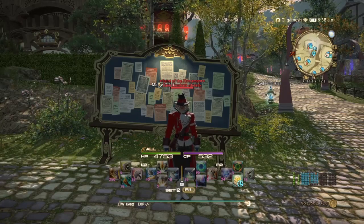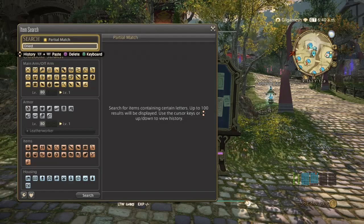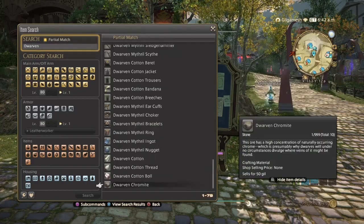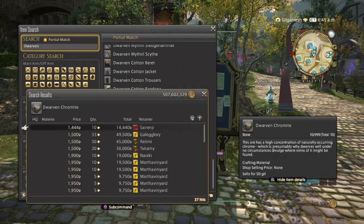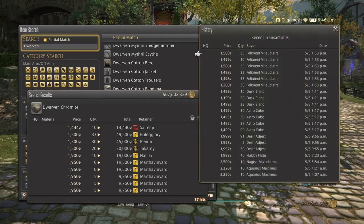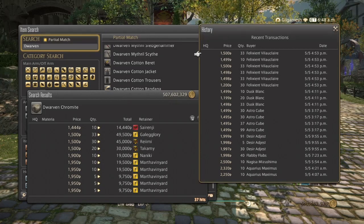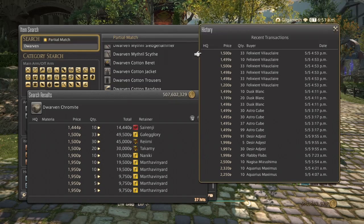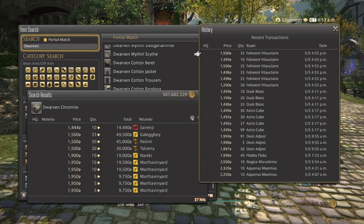First thing on this list is going to be those Tomestone items, and we're going to be going over the Chromite Ore, or the Dwarven Chromite. You need about two to make each item. As you can see here, we have 37 hits on my server. The sales history shows that they have been selling all day. When it comes to selling, you kind of want to do them in stacks — some people will grab 99 if they're going to be mass producing, but some other players don't really want that much. Maybe they just want 10, 20, 30, or 2. So don't just cater to the people that are going to be buying the 99.